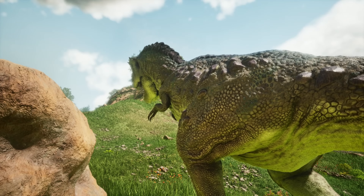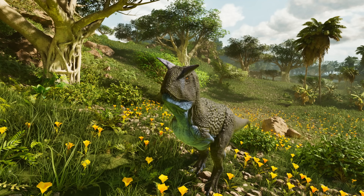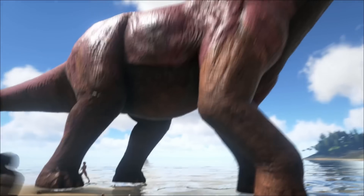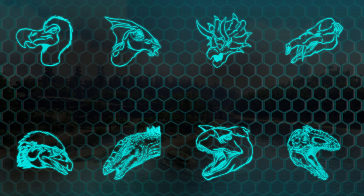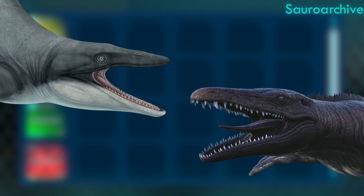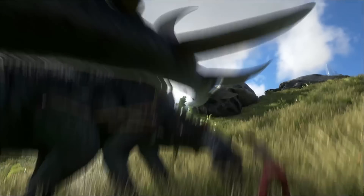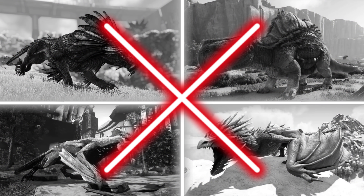Dinosaur enthusiasts have had no shortage of criticism for the paleo-accuracy of the game's models, which range from slightly stylized to... what is that? Clearly, Wildcard isn't going for accuracy here. However, in this video, me and my friend Ark Ractor will go over a number of the models from Ark Survival Evolved and Ascended, and place them on a tier list based on how accurate they are to their real-life counterparts, as it fits with our current understanding. Both me and Ark Ractor have thousands of hours in ASA and ASE combined, so we're not hating on it in any way — this is just for fun. And of course, we'll only be covering species that actually do exist.